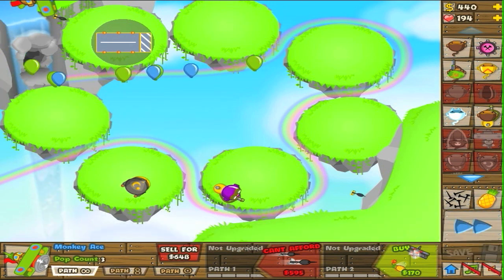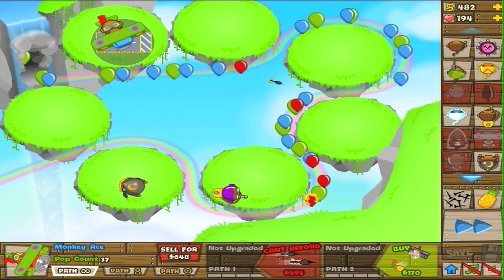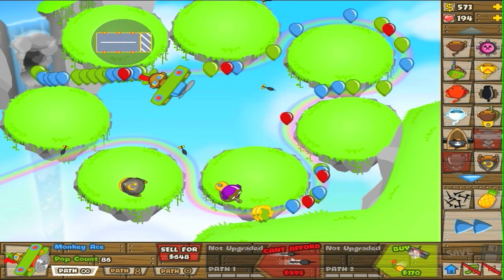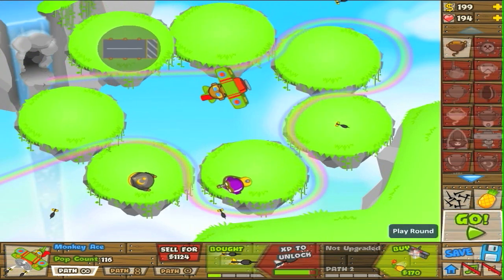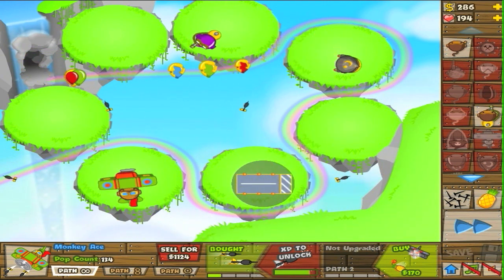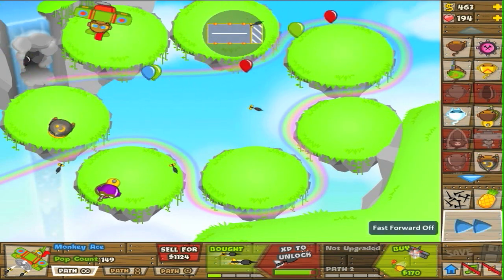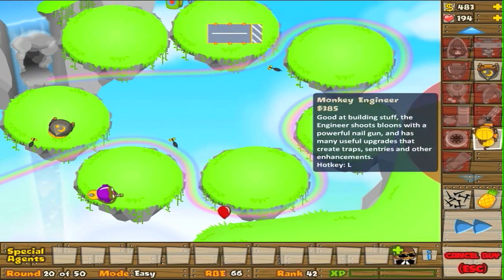In my opinion, one of the best towers for this map might be the Monkey Ace, simply because you can change the angle at which they go. You can either do a figure eight, the infinity symbol, or even a circle. I think that works the best because it allows you to kind of pick and choose. Like say the setup you have isn't that good — you can just change it to a figure eight, because when it changes positioning it may affect where it's shooting. So it just makes a little bit of sense, and it's actually really fun to use.